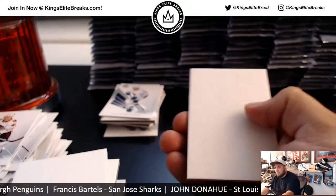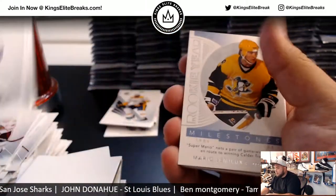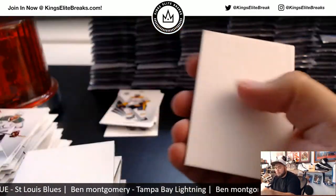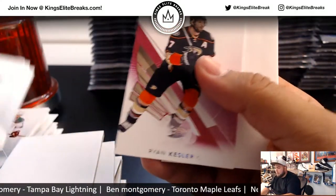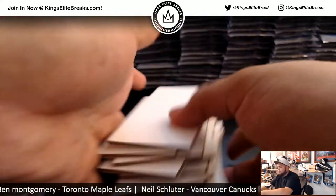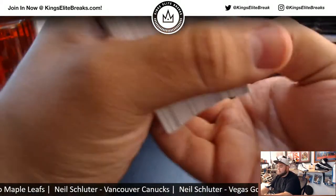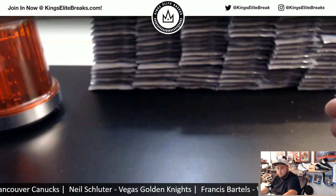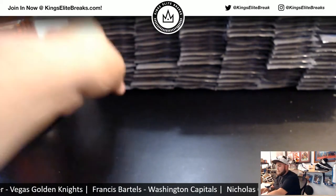Got a Joe Thornton. I really want to pull some Matthews. Lemieux. There's a Turris there again, and a Kessler — a little red right there. Alright, next box.